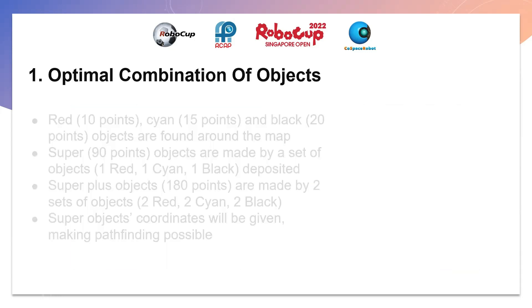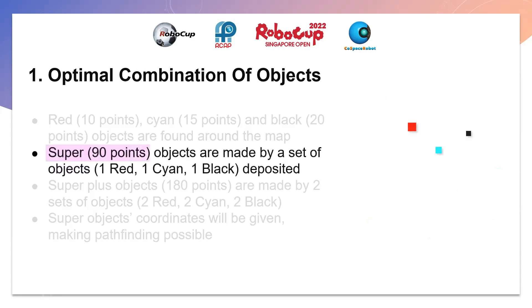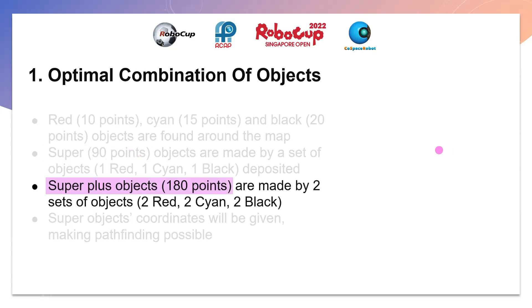For the optimal combination of objects: there are red, cyan, and black objects around the map worth 10, 15, and 20 points respectively. Super objects worth 90 points are made by combining a set of red, cyan, and black objects after depositing. There is also a super plus object worth 180 points, which is made by two sets — two red, two cyan, and two black.